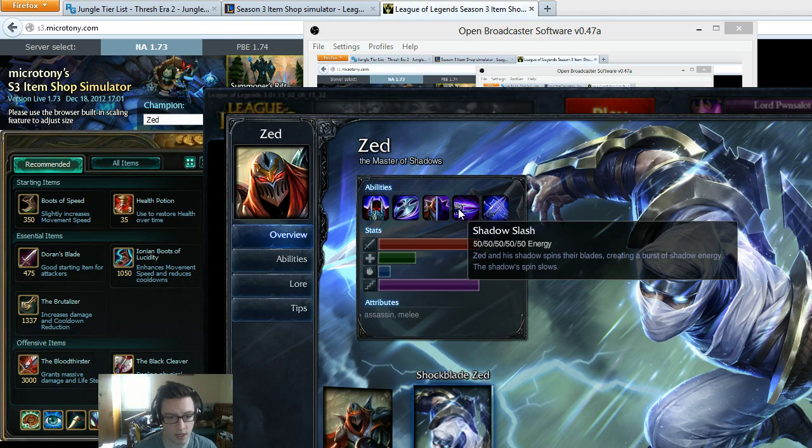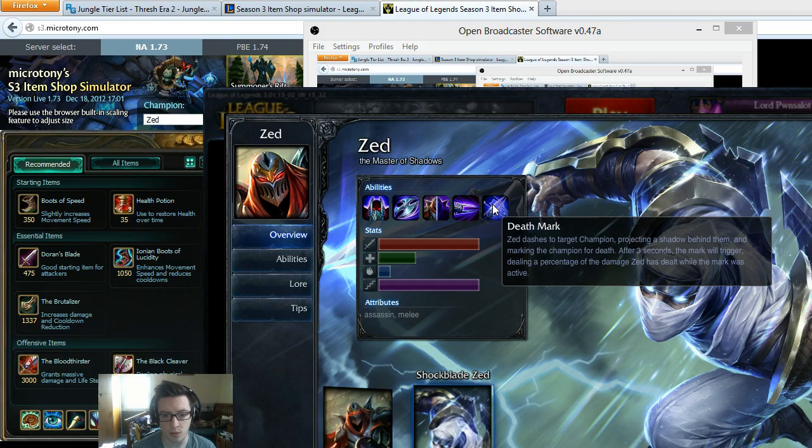Shadow Slash — Zed and his shadows spin their blades, creating a burst of shadow energy. The shadows' spin slows. Death Mark — Zed dashes to a target champion, projecting a shadow behind them and marking the champion for death. After 3 seconds, the mark will trigger, dealing a percentage of the damage Zed has dealt while the mark is active.